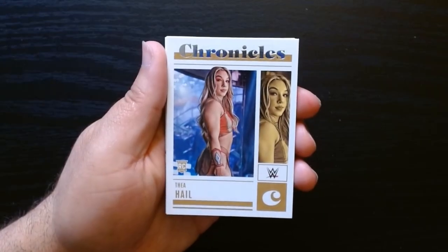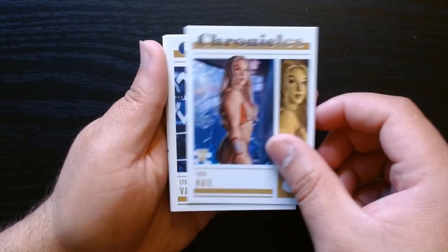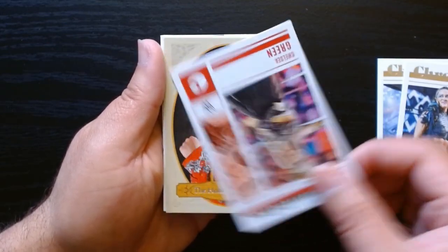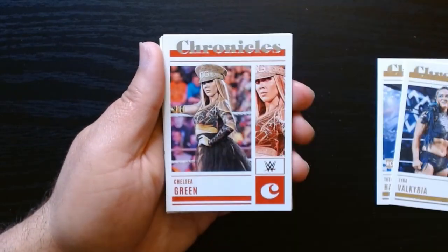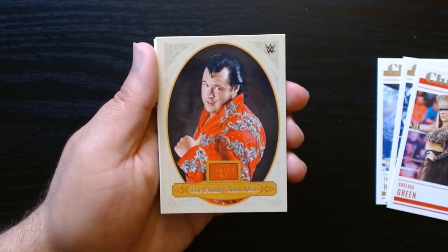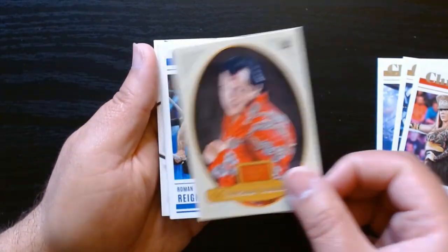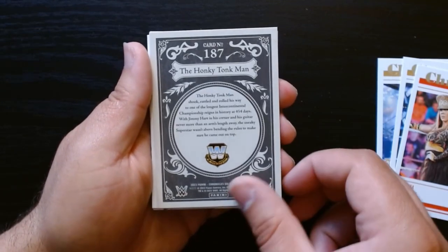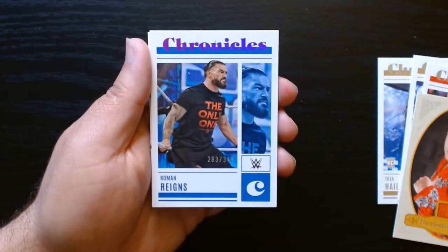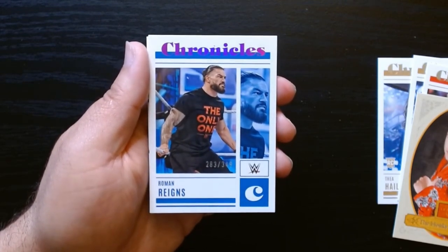There's a rookie — I don't know how to pronounce the first name, Hail is her last name I guess — Valkyria. We got here a Lady Haze Chelsea Green. The Honky Tonk Man on the Golden Age — I like these other sets they introduce. And we have another numbered one, because these are pinks I think — Roman Reigns out of 349.